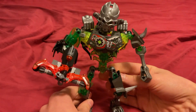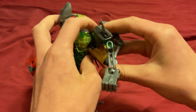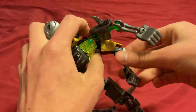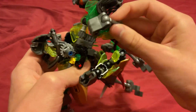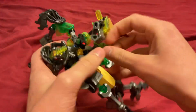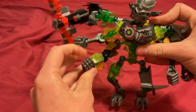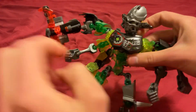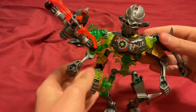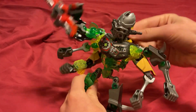It may look like he has two arms, but he doesn't, because his backpack is actually some other arms. He's got five arms. And he's got a lever on his back which can move his arms up and down.